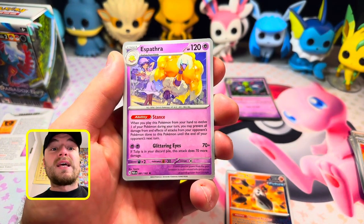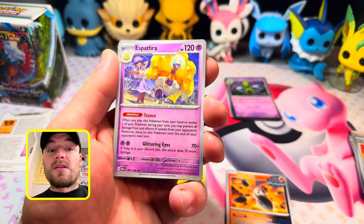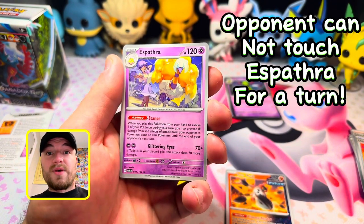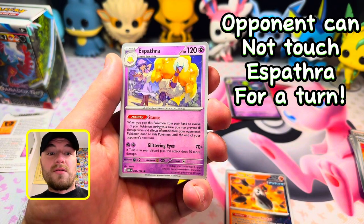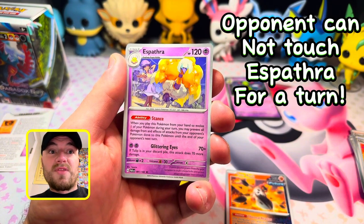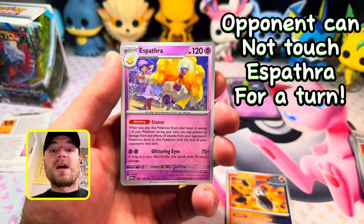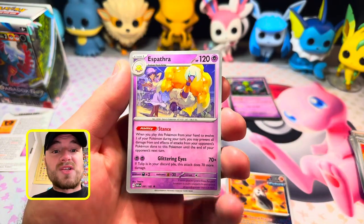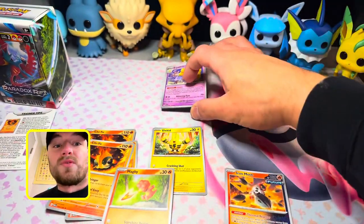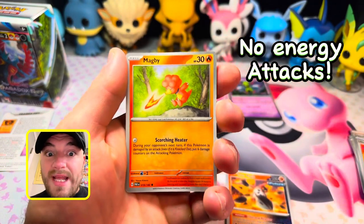Espathra's ability is also awesome. If you still need to attach an energy to it for the next turn, when you evolve Flittle into Espathra, until the end of your opponent's next turn they can't attack or use an effect of an attack on Espathra. It's basically like you get a whole extra turn and they can't do anything but attach energies — really cool.